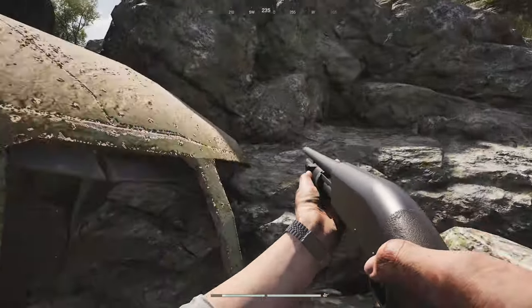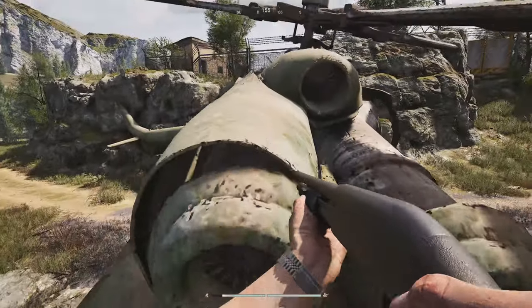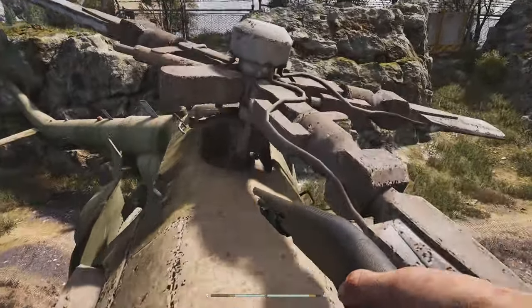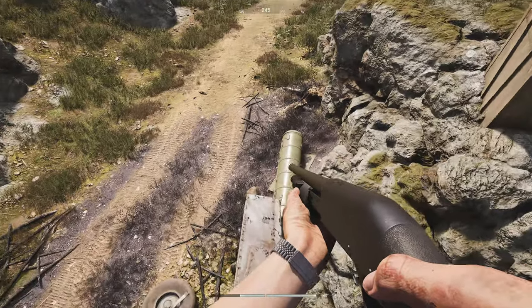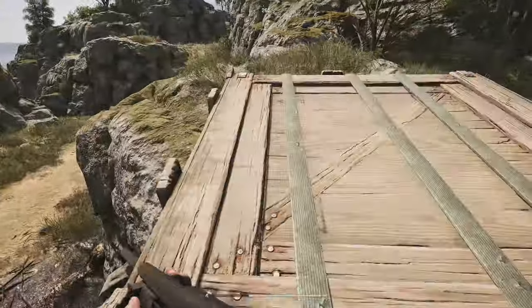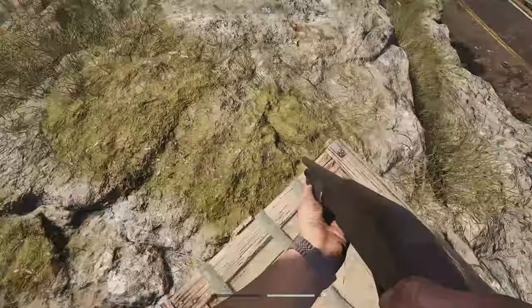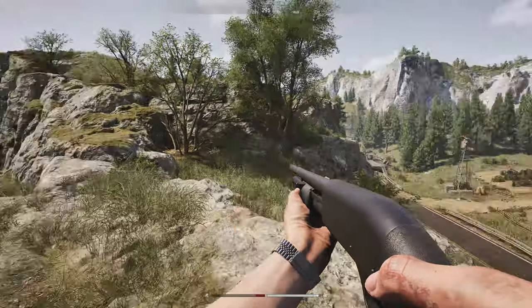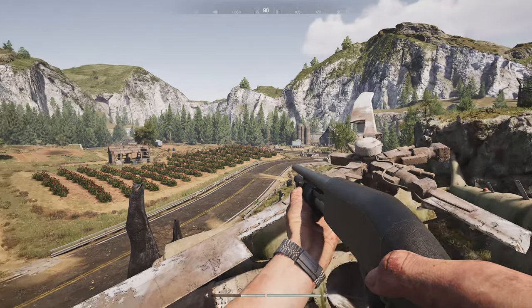There's actually a way right here where you can get up without jumping — you just go to the right, walk all the way up, and pull yourself up on the front. You can either pull yourself or jump right here to save stamina. Get right to the edge, then jump right to the crate, pull yourself up on the left — not right there, you go around and then pull yourself up. Then you lay down and you can see so much — I'm going to show you some kills from here.